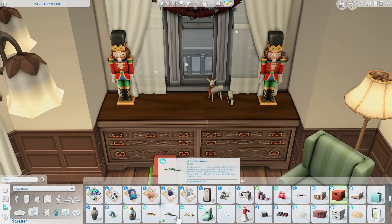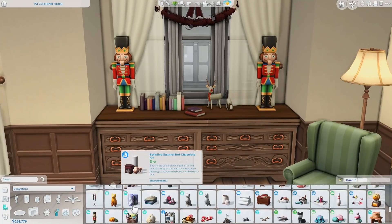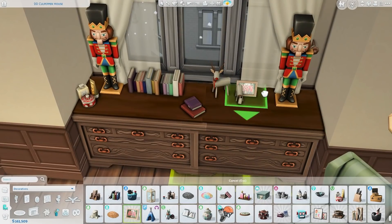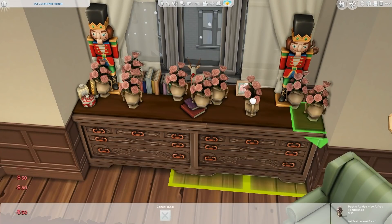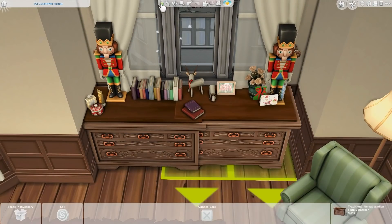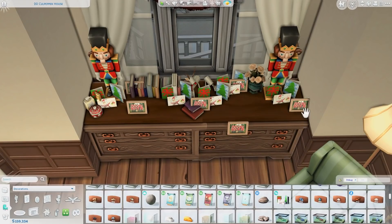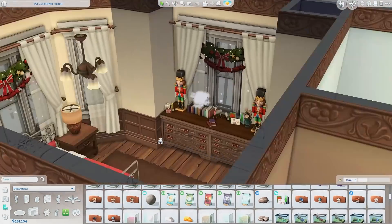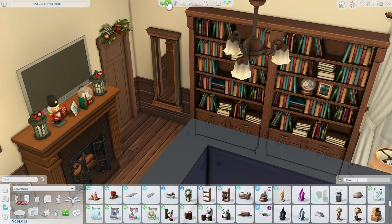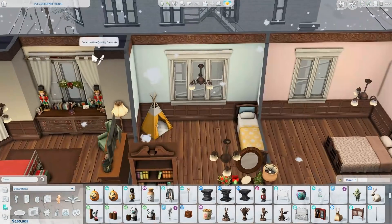On the dressers I placed Christmas decorations, books, the reindeer sized down, and nutcracker decorations on either end — those looked so cute. I also added picture frames, some makeup clutter, Christmas cards, and other decorations. I kept the dressers in place because I was worried they'd snap to the top of the platform again if I moved them, but I think I made it work.